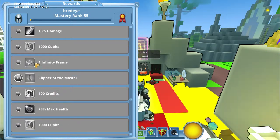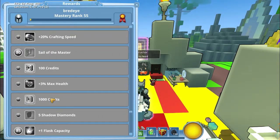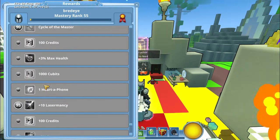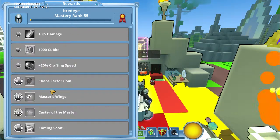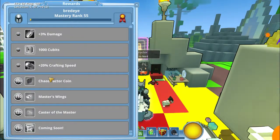I really want to get the Clipper of the Master and the Master Sail - it looks really awesome together. And the Master Cycle. I kind of want to get all of this stuff actually. There's also a Rod of the Master, right here - Castor of the Master. Nice.